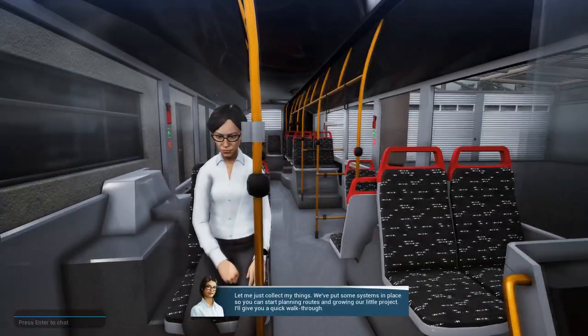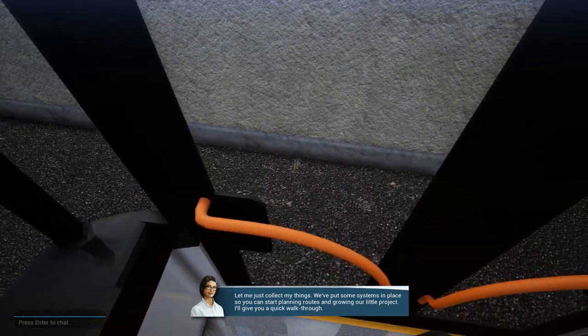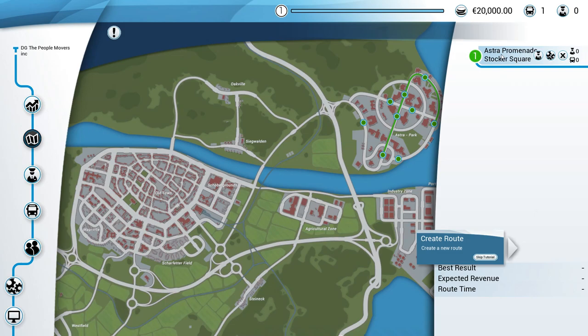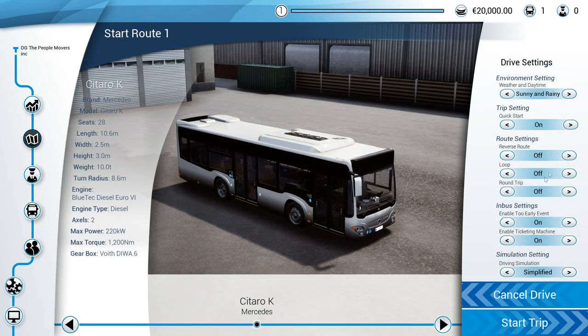Let me just collect my things. We put some systems in place so you can start planning out routes and growing our little project. Okay! So we have to do a nighttime run right now. Basically the government is going to fund me another bus depending on how many people ride the nighttime bus. So she's planned out a route for me. You can actually plan out your own routes, which is really, really cool.